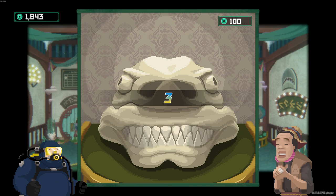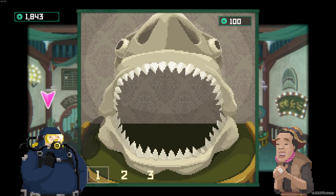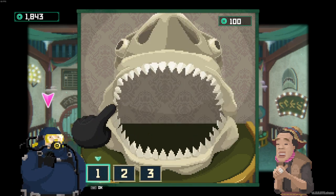We'll start the game up, it'll give us a countdown, and on the bottom set of teeth one of the teeth will glisten. In this case the tooth that was chosen was the sixth tooth from the right.